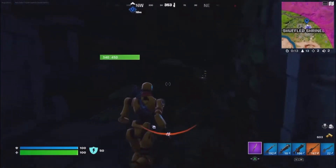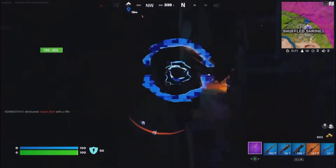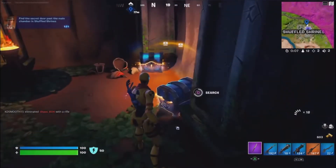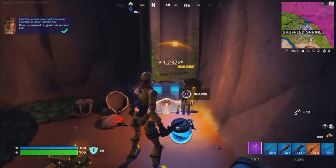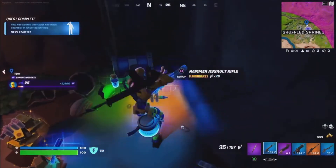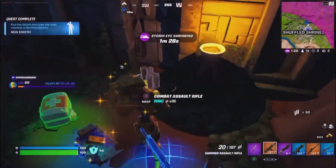Once you head back in, all the walls are destroyed. Then you need to head over to the right and there'll be a wall of leaves and bushes. As you can see, behind there are two legendary chests, and that is how you complete the challenge.